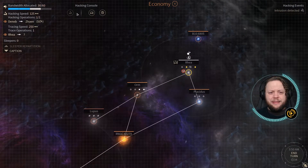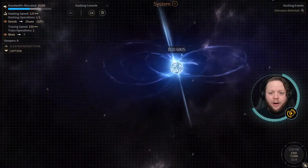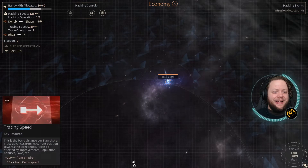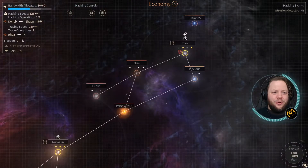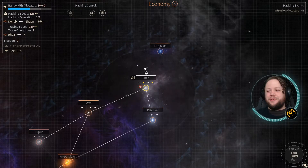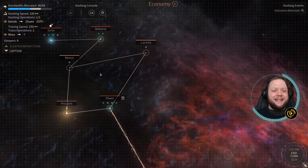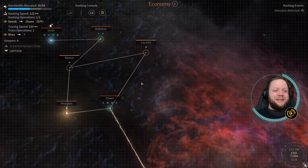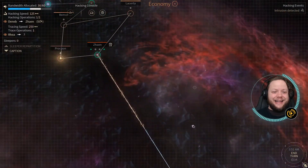Intrusion detected! Rhea has detected an intrusion, and all of a sudden we see this node right here revealed. I wonder what that means, guys — I wonder what could be right there. Does anybody know? Because we know. That is a new development that has me very, very excited, to be honest. I like that. Let's do it.